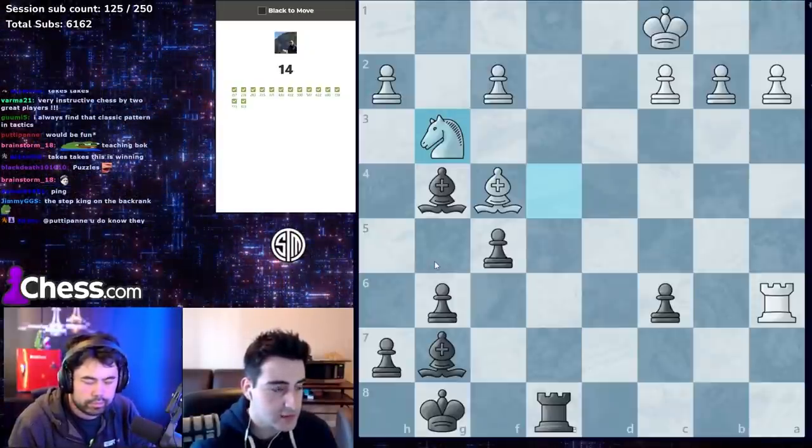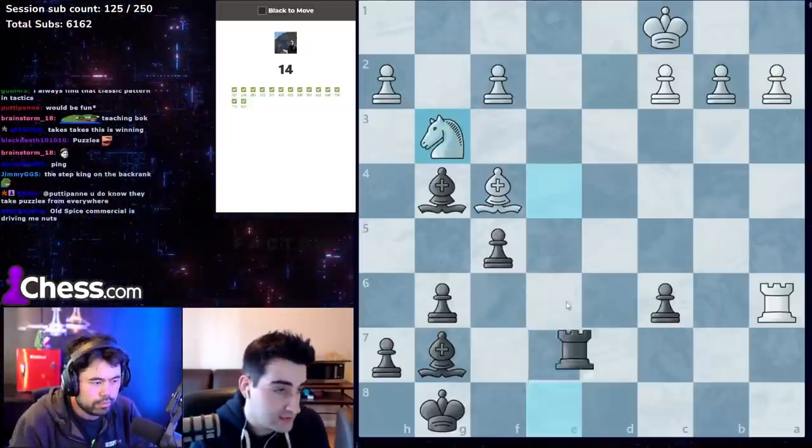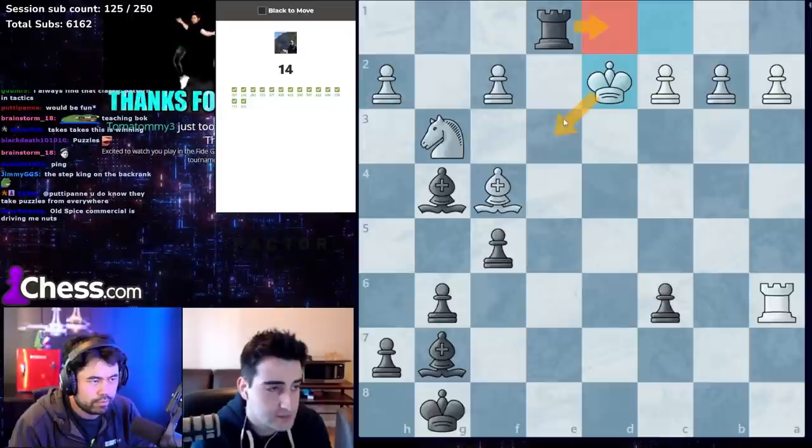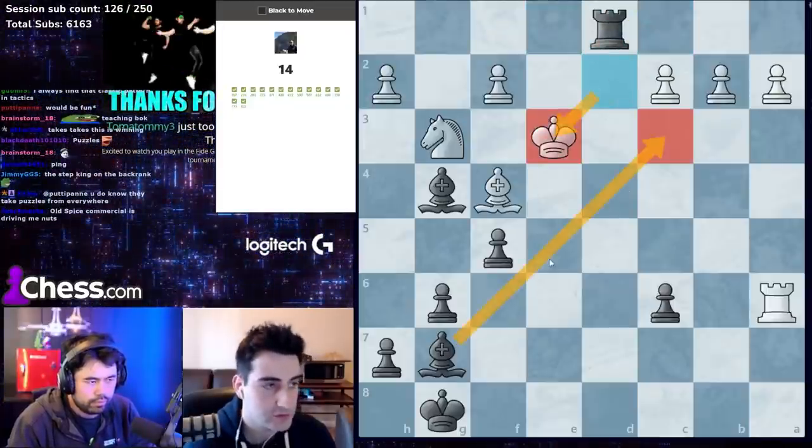I always recommend people do a lot of puzzles — it's really good to improve your game. Once again look for checks: rook e1 check, king d2, then rook d1. The king cannot step to c3 because the bishop covers it, and after king e3 we have bishop d4 checkmate.